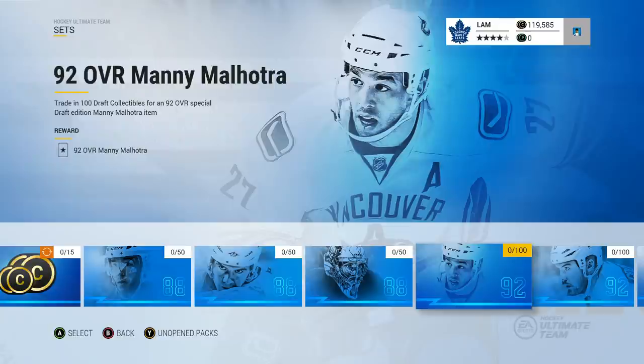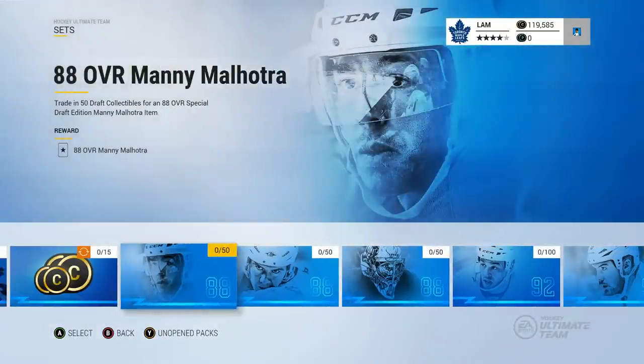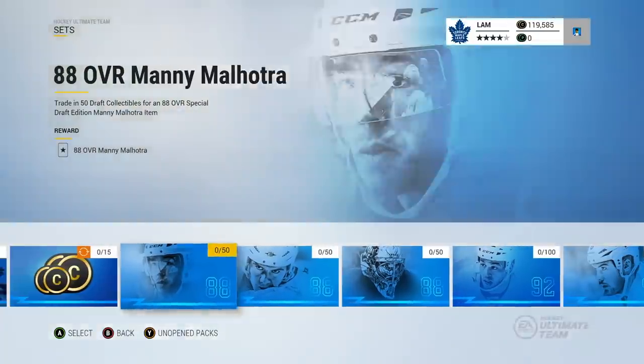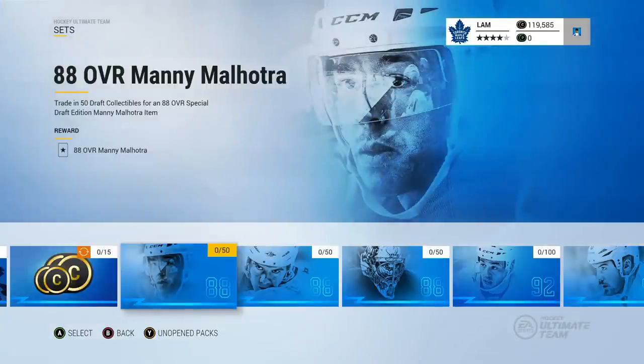I want to test how long it would actually take to get this item, because the 92 overall Manny Malhotra has a 97 face-off rating — the highest in the game, two points higher than the base card of Patrice Bergeron. That makes it a possible item I'd want on my team, even though they are non-tradable and can't be sold on the marketplace. The 88 overall version still has 95 face-offs from what I checked in the collection.